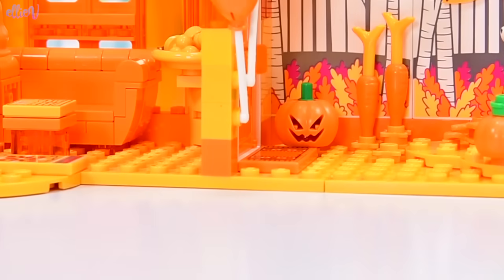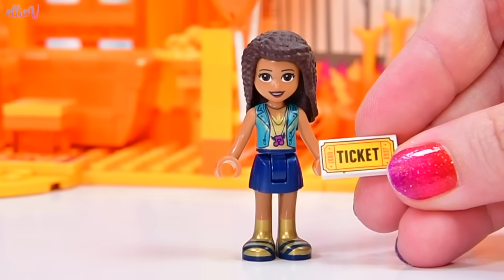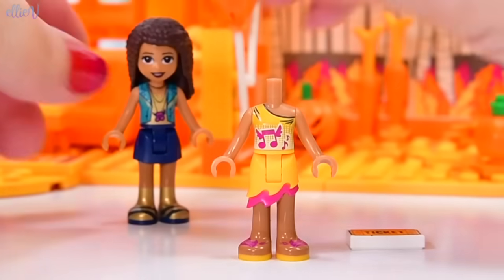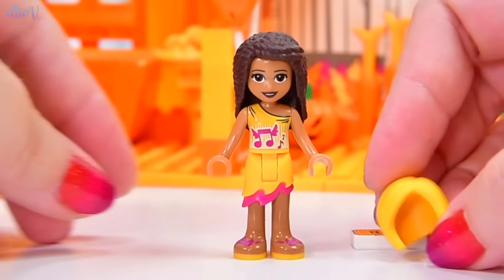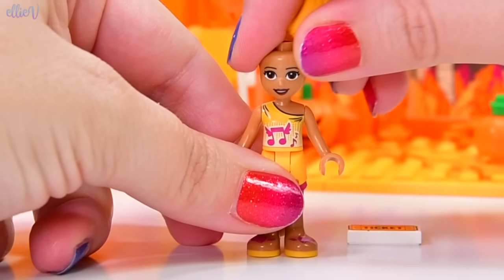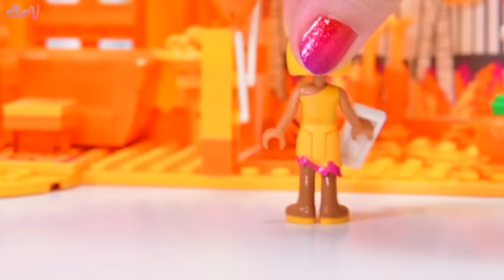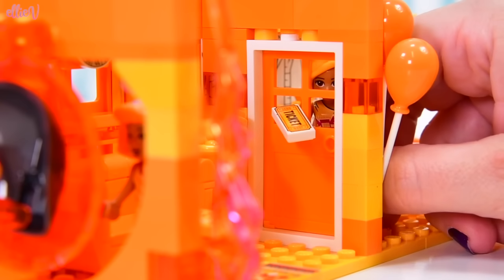This is just going from ridiculous to more ridiculous. Andrea is going to see if she can coax Ginger out of her apartment by giving her a free ticket to her new concert. We do have some orange outfits for Andrea — a funky skirt that matches her top nicely. We give her an orange wig for her performance. Let's go see if we can distract Ginger from opening the portal. Hello, Ginger! I've got a free ticket for my concert — look, I'm sticking it through the door!